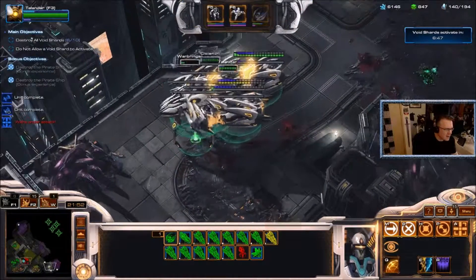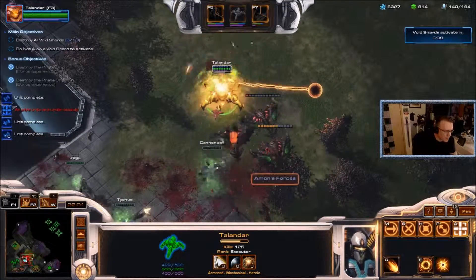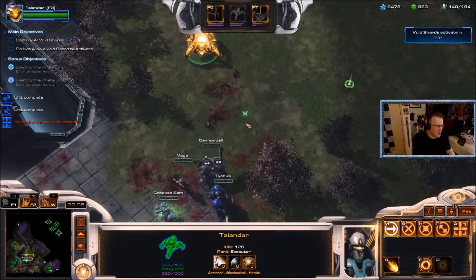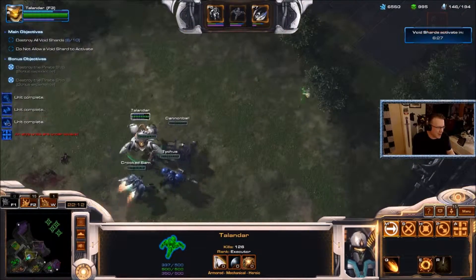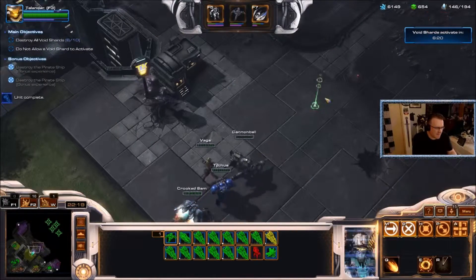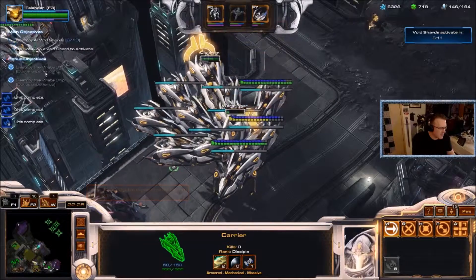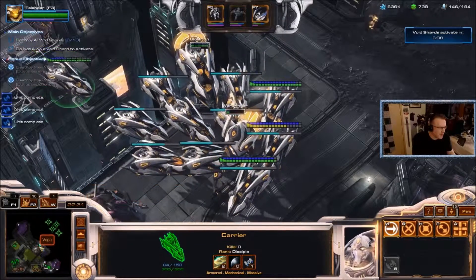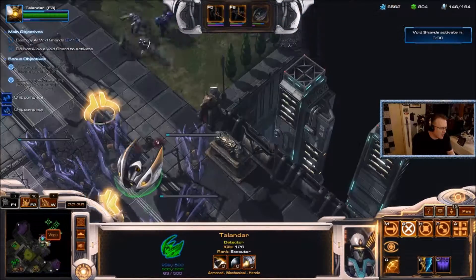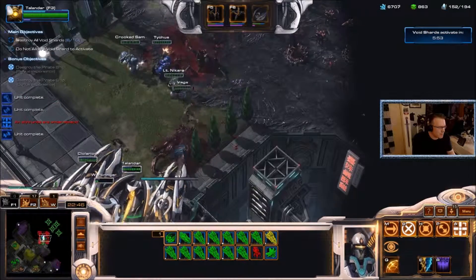Stay away from that corruptor. This carrier has a problem but he should still be alive. This is just his overcharge ability — his abilities have no cooldown but it takes up a lot of energy. Group them up, get visibility, drop and recall. I love my mini death ball.